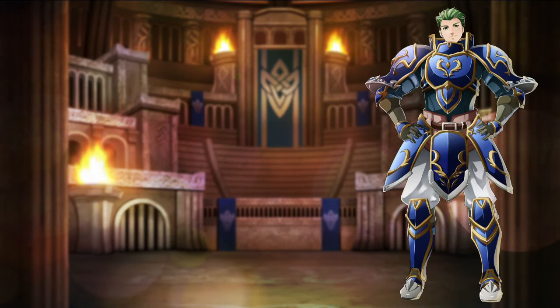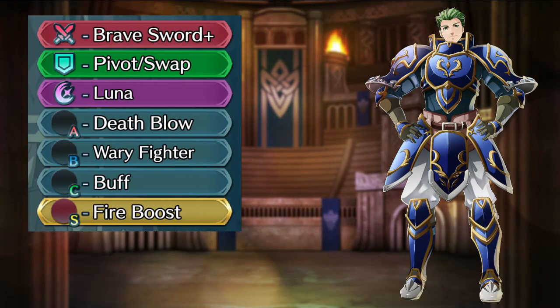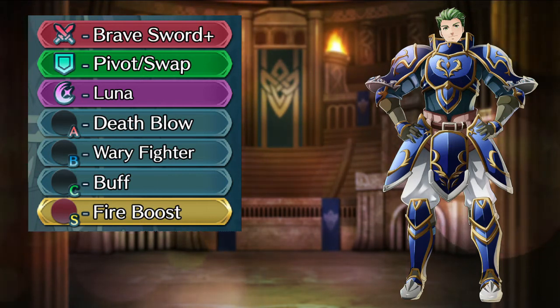Draug recently got a new personal weapon called Starward Sword. You often attack enemies during combat, and with a refinement it grants him extra attack and defense, neutralizes penalties to attack and defense, as long as Draug is within 2 spaces of an ally. Because of his base Brave Sword, my old build made him into an aggressive player-phase unit, but with his new personal weapon he is much better as an enemy-phase physical tank.